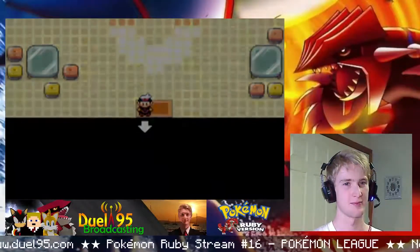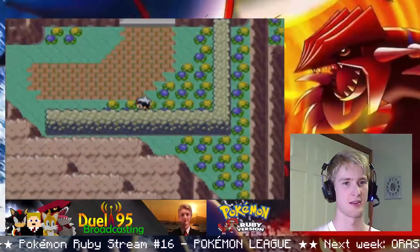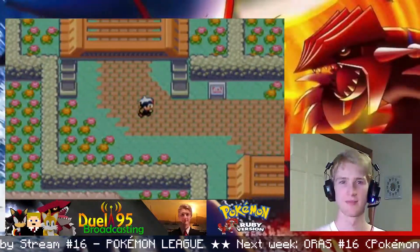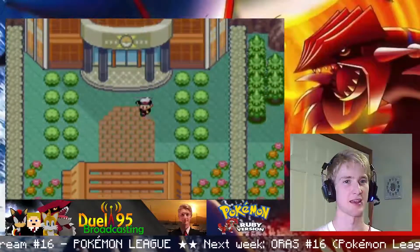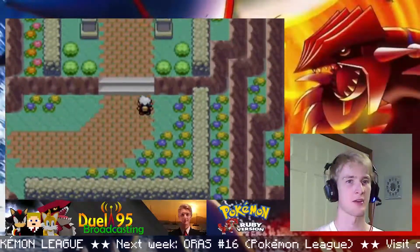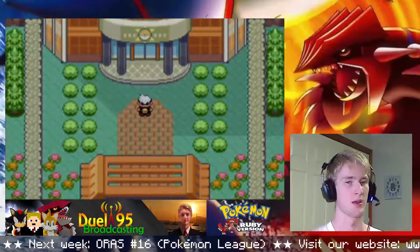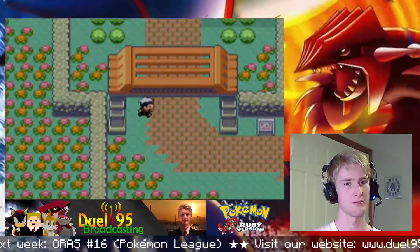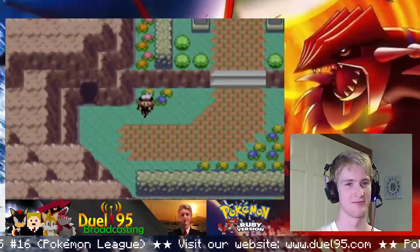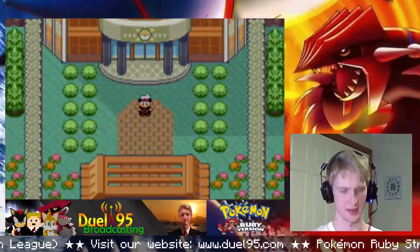Let's have a look outside. I can't say it looks much different, apart from the graphics engine. It's uncanny - it's amazing how much they kept similar. So what I'm going to try to achieve in this episode is to see just how the Elite Four was in the previous game. This is Evergrande City Pokemon League. He can run, he can get a bicycle - it's all the same music. I think this is the Acrobike.